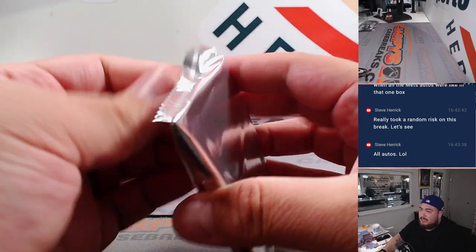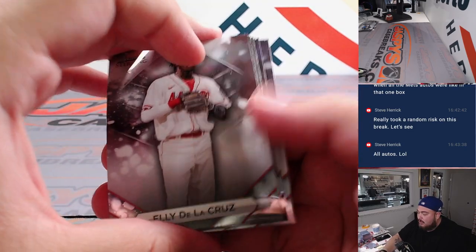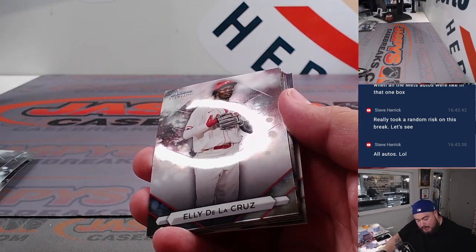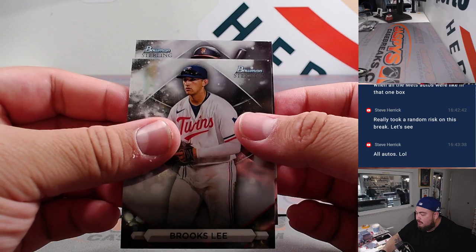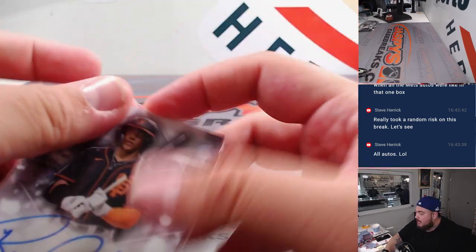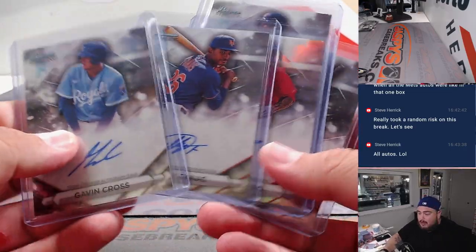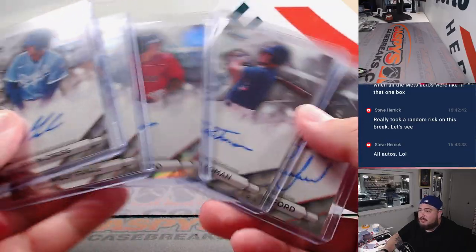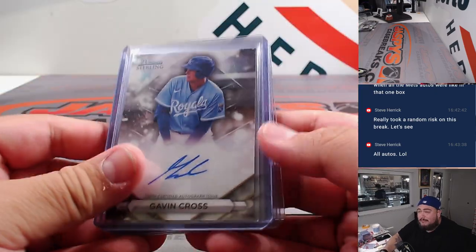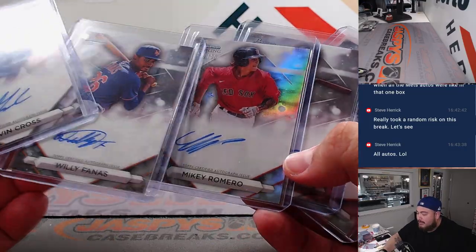All right, last one here guys. Like I said, these boxes are coming basically from a fresh case. I don't think we've hit anything massive — it looks like we got mainly base autographs minus one refractor, so there's got to be some nice stuff in these one boxers at some point. Reggie Crawford for the Giants — NL West, going to Dennis. So unfortunately it looks like Craig might have only just gotten some numbered cards or base, but Dennis and Steve did get the autographs — not too shabby.